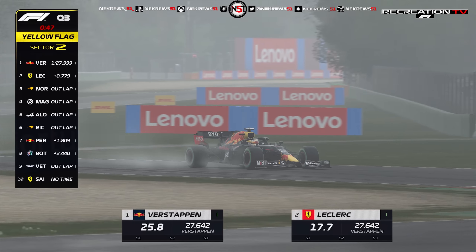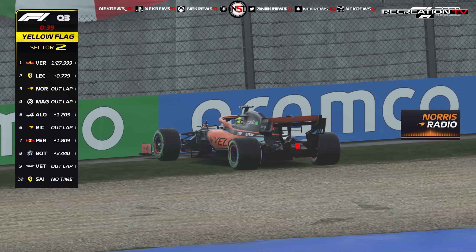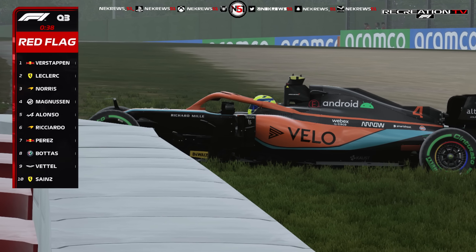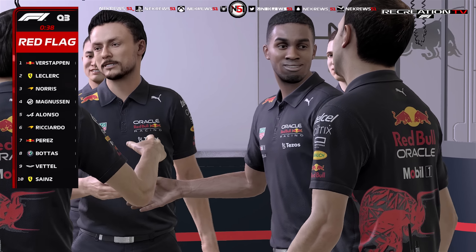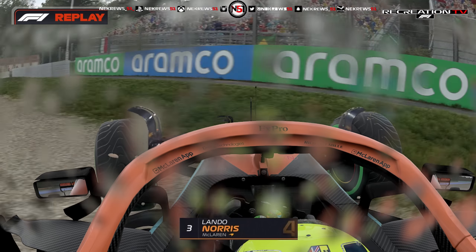As Lando Norris has a moment at Acquaminerale, Verstappen is hoping he can hold on to pole, and that is going to be another red flag. It looks to me like Norris has stopped and has gone in a lot harder into the barriers. That is a red flag, and that is the end of qualifying. It won't resume now, and they know the job's done - the reigning champion in the rain, here at Imola, knows the job is done.